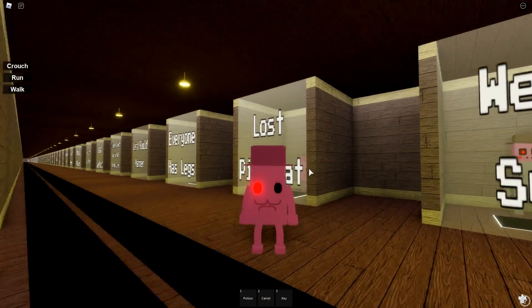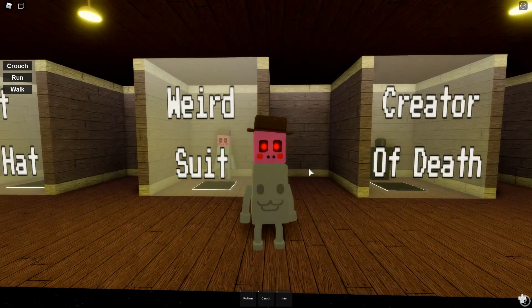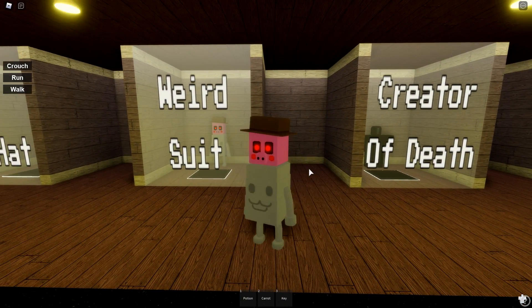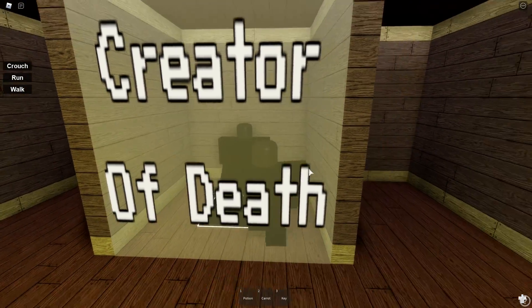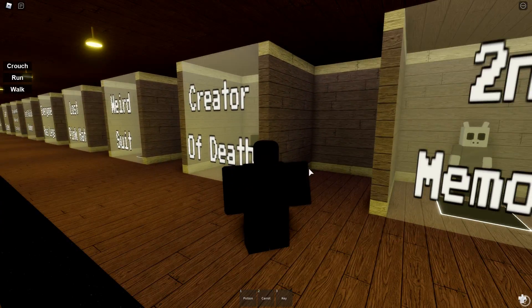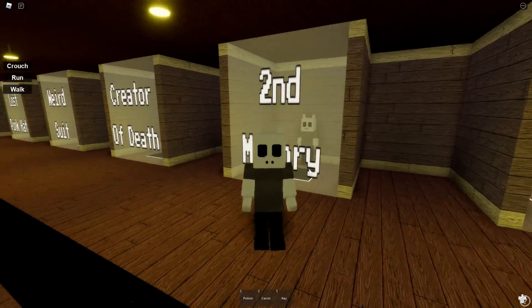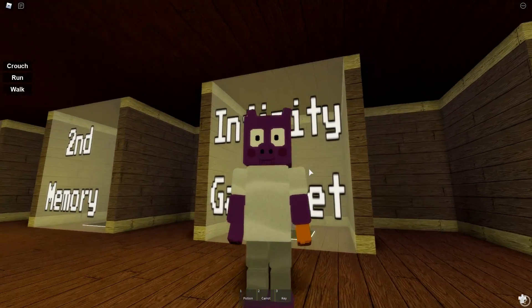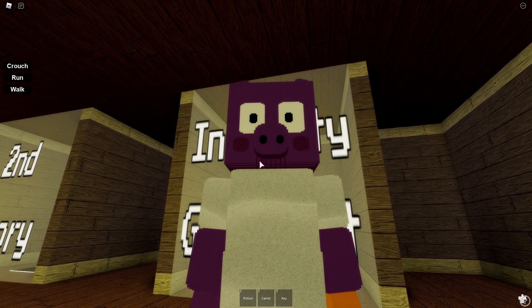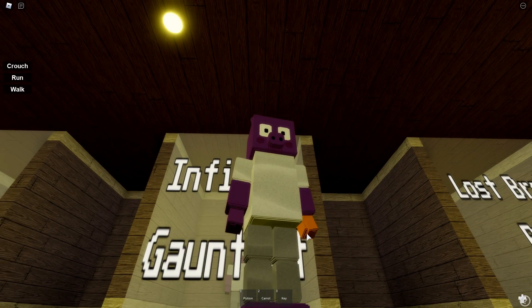Here is pink Mr. P. Here is a pig head on Mr. P — I don't know what's happening anymore. Here's the Creator of Death, just there he is. Here's the Second Memory. Then we have the Infinity Gauntlet — oh, it's Thanos! He's even got the weird chin thing. And then there's the infinity gauntlet. Then there's a skeleton.